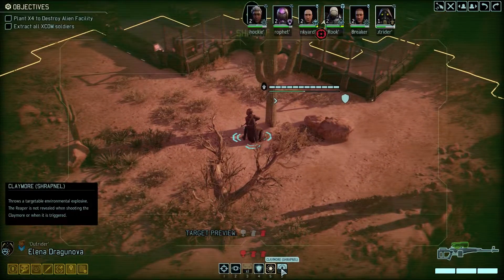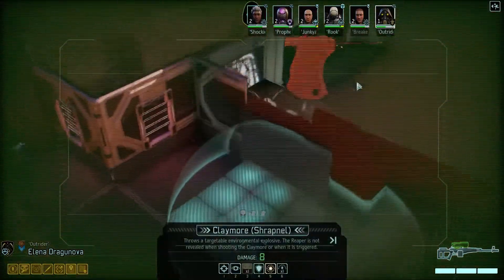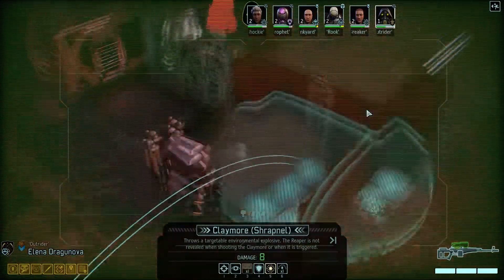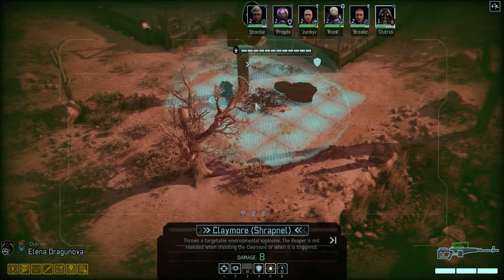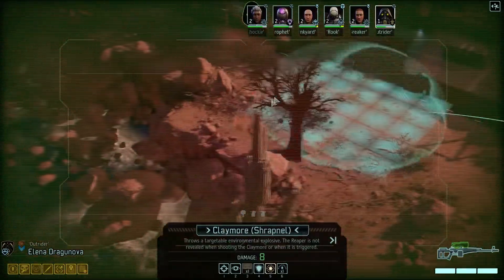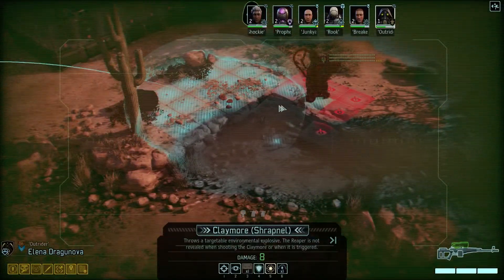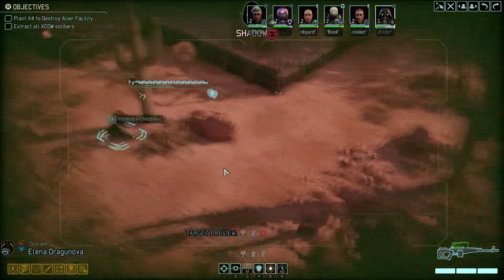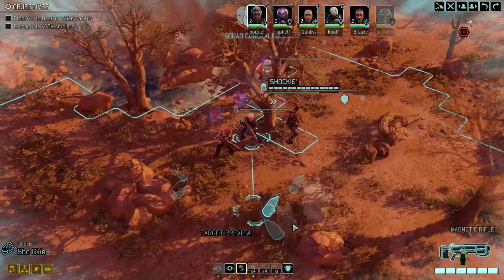We could set up a claymore. Can't reach that far. I heard a neat strategy is to place a claymore kind of near yourself in retreat, so when they chase you they're in the perfect spot to be blown up. I don't know though — I'm gonna put it here. Don't know if that's a good idea or not, but I'm gonna do it.